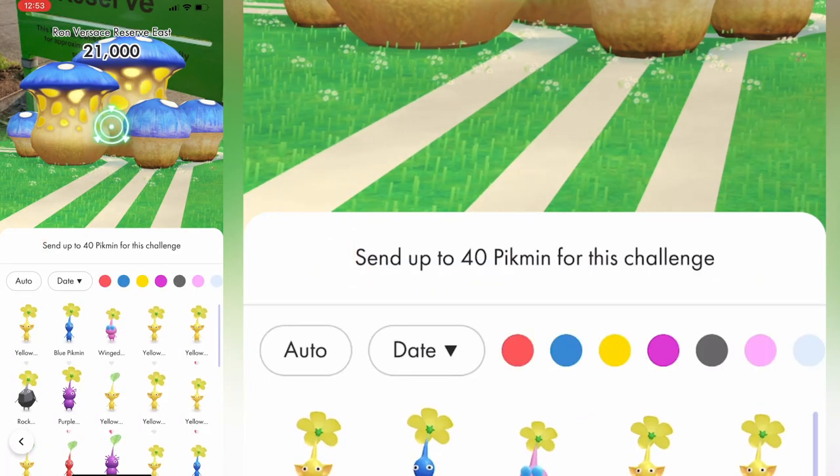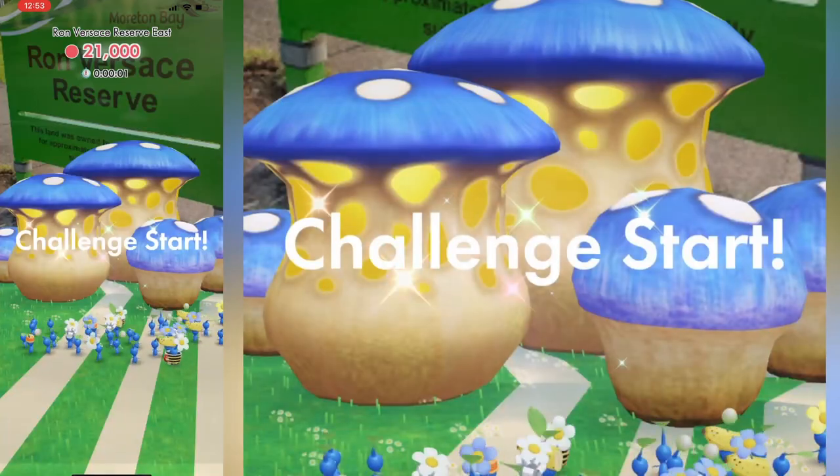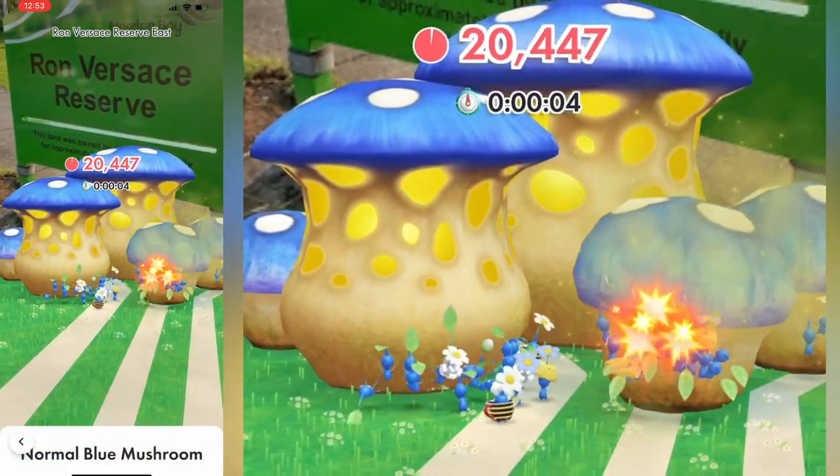If you're taking on some mushrooms, try to send the same coloured type of Pikmin as the mushroom. You'll take it down faster — probably.